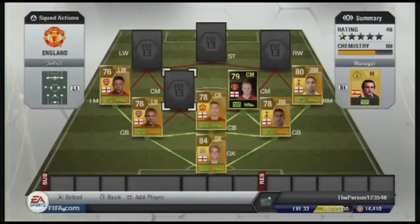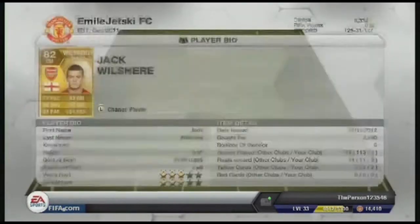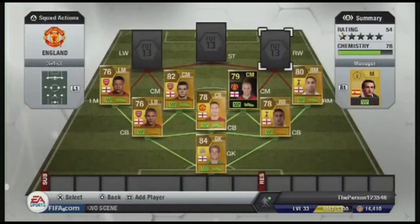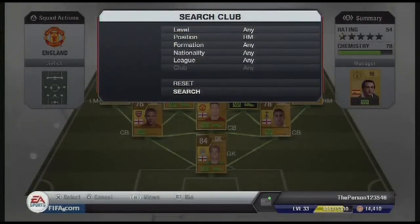The other centre mid is Jack Wilshere, again from Arsenal. He's got 77 pace. He's solid defensively and all right going forward, though he wouldn't be the first choice to go up for most attacks. He'll cost you about 2.5k and he is an amazing player in this game.